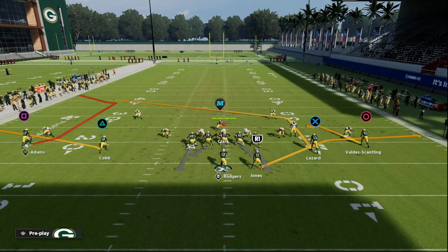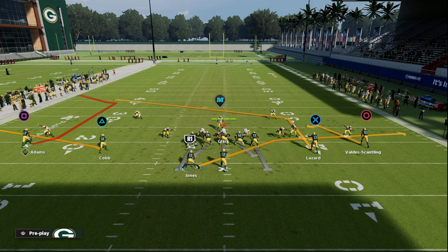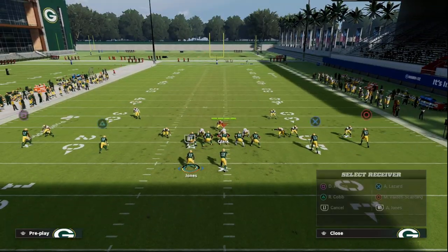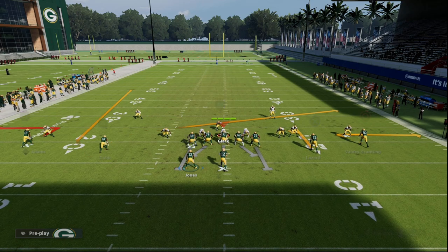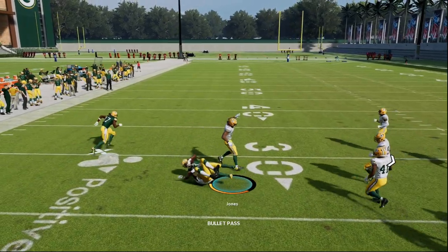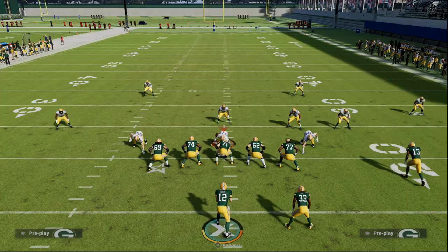To attack press man coverage, we can take advantage of the formation by motioning the running back to the right — notice the defense doesn't change. Generally you want to run against man rather than throwing into it, but this setup is enough to consistently beat man coverage because they have to go guard the wheel or the slant, and you can just get the ball out quick.